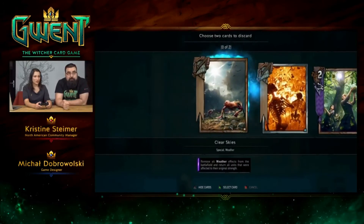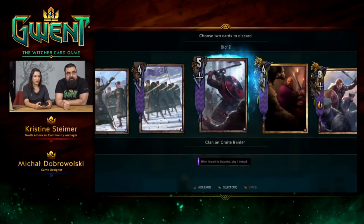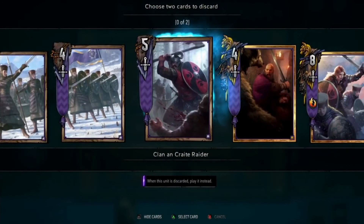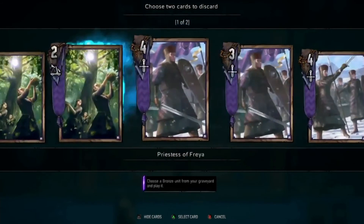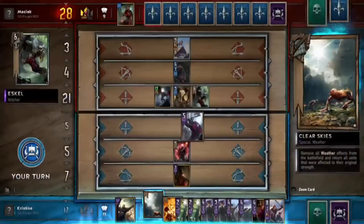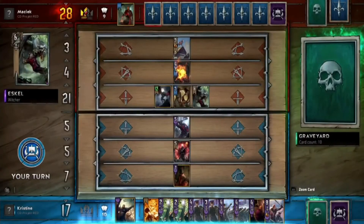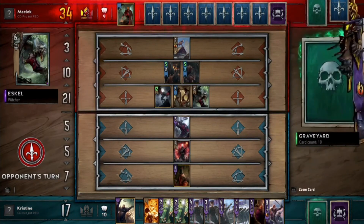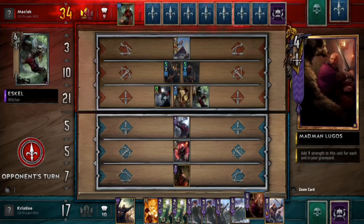We're discarding cards now. I don't think Maciek will have any weather, but we only have one of him anyway — so him and the weather card. And then clear weather. We're thinning our deck really quickly. You can see how many cards we have left — we have two cards left. Most — ten — are in the graveyard, so that's good. Maciek just passed, he's waiting for the last round.